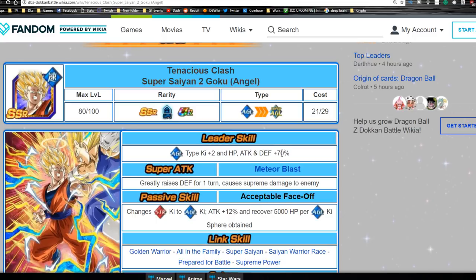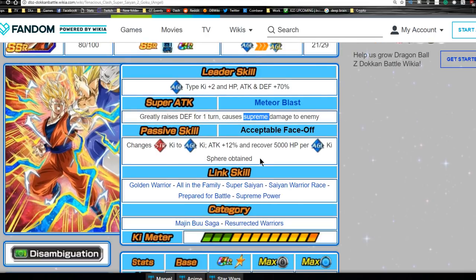He might come in handy for some 120 lead events like Super Saiyan 4 Goku, but nothing too crazy. His super attack is Meteor Blast — greatly raises Defense for one turn and causes supreme damage to the enemy. Correct me if I'm wrong in the comments, but I haven't seen a 'greatly raises defense for one turn' super attack before. I think that's really awesome — it's the opposite of the new Majin Vegeta card.